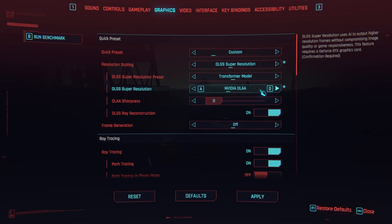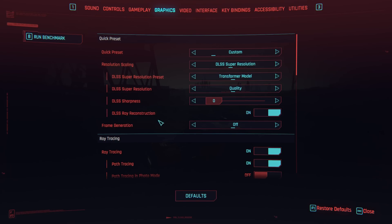We'll enable DLSS now with the new Transformer model, starting with quality. I'm going to leave DLSS ray reconstruction on because apparently this has been improved as well. I saw a couple of people saying that NPC and skin textures, face textures were improved, and shimmering with chain link fences was improved. According to the description, it enhances image quality by generating high quality pixels between sampled rays. Sounds good, so we'll leave it on and see if it helps.